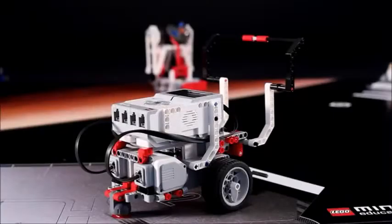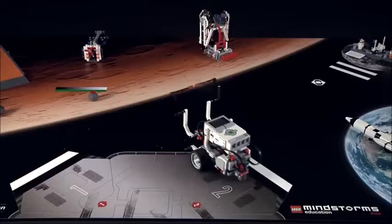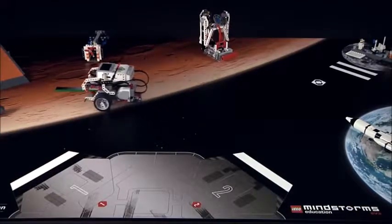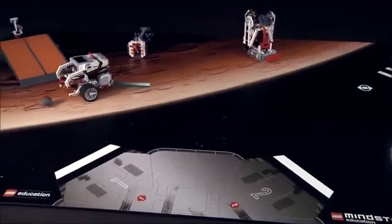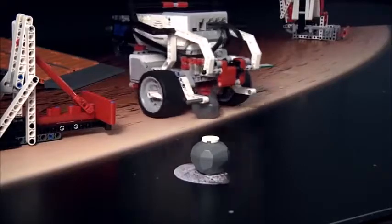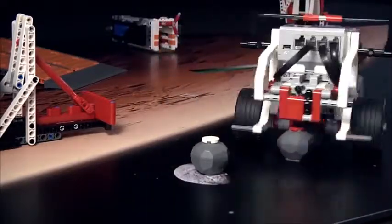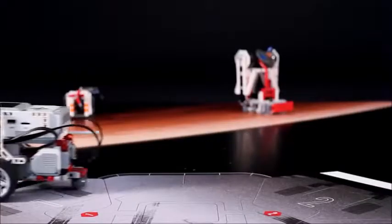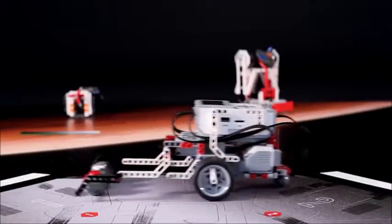While on this mission, scientists would like you to collect three rock samples and return them so that they can investigate them. Two samples from Mars and one sample from the nearby asteroid Vesta are requested. Without you returning these samples, the scientists will not be able to make any amazing new discoveries. Get busy.